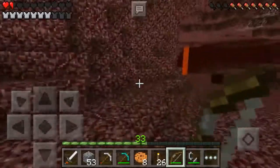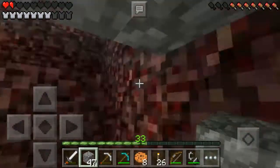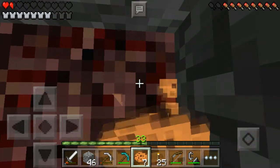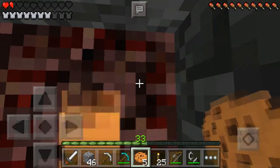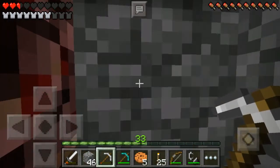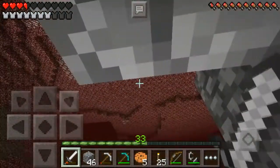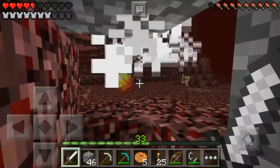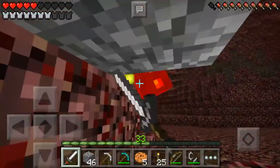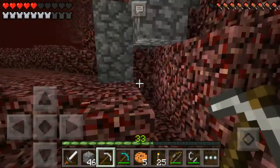I'm going to seek shelter near this wall — I'm actually going to cocoon a bit. We are safe in here for now. Let's eat up — we are out of food. We're going to have to make it back. We could sit here and farm magma cubes, but I really want to find a fortress. I don't like dealing with ghasts.